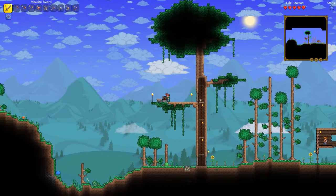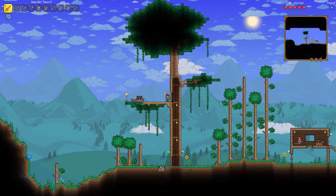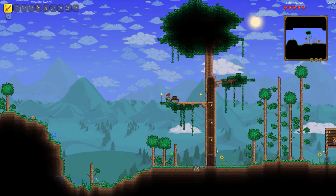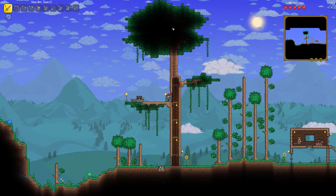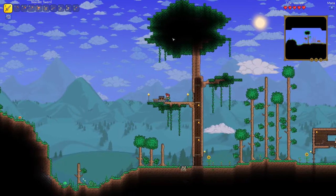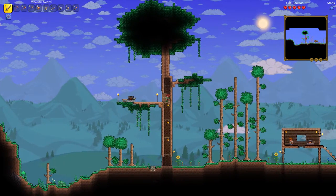First and foremost, this branch right here on the tree — I took off the top half of it. I'm going to go out on a limb here and say that I really like this layout. I'm going to have this little workshop area up here and probably put the dryad somewhere up here. Or we might just leave the top of this tree alone.